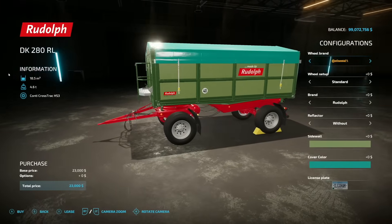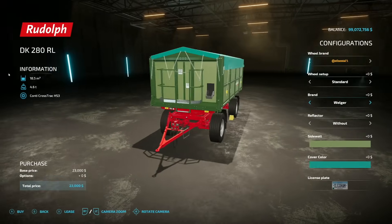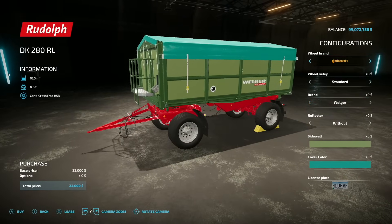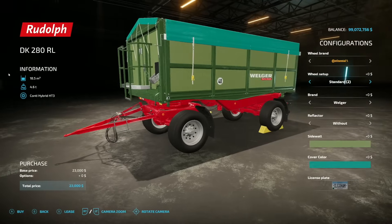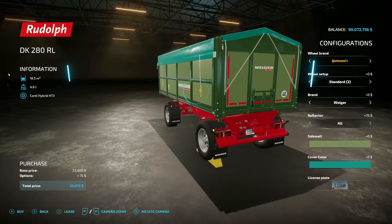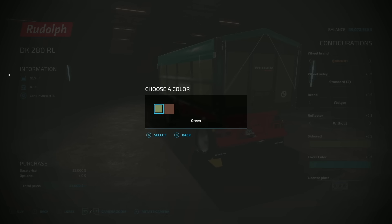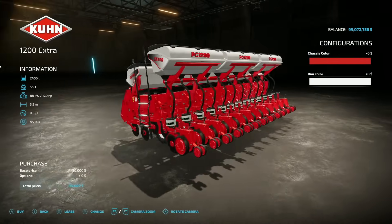Next is the Rudolph Belga DK 280 RL — basically the base game Rudolph trailer but switchable to Belga branding. Tire options include Continental, Michelin, BKT, Vredestein. Holds 18,500 liters. Reflectors can be on or off, and you can choose sides and back or all of them. Sidewalls can be brown, and the cover color is changeable too.